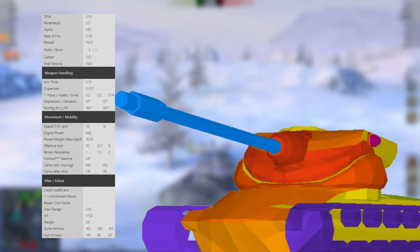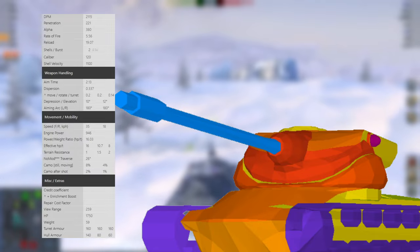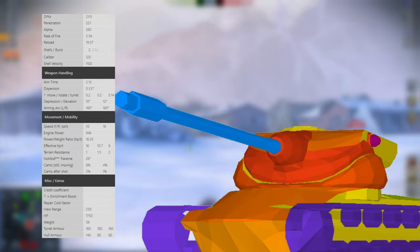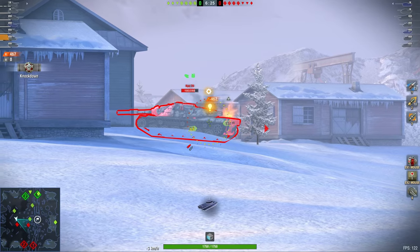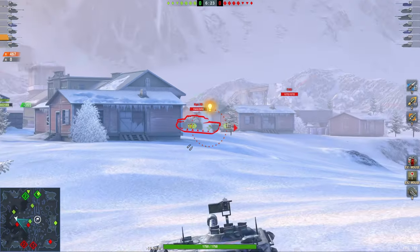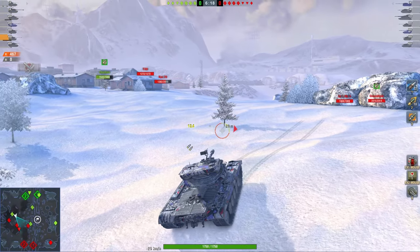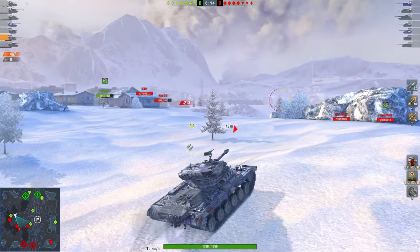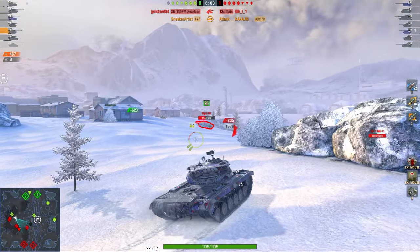On to one of the best tier 8s — the T77. Once again, a two-shot autoloader this time. 10 degrees of gun depression, 380 alpha damage, and armor that is not quite as good as the Object 752's, but still very potent. Ideally you also want to aim your shots, but I think I'm the king of missing shots yet somehow still doing high damage. I miss all the shots all the time and still get high damage.